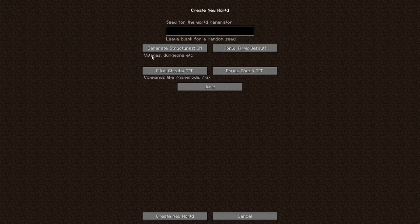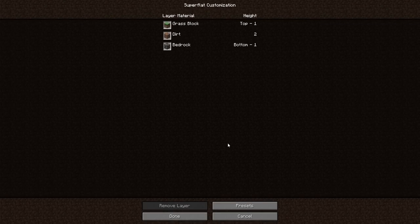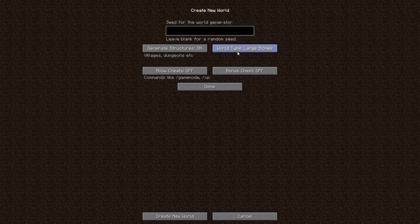We have 'generate structures,' which is very important — it allows you to have villagers, dungeons, and all that stuff, so make sure you have this on. Then we have the world type. We have 'default,' which is a regular nice map. 'Super flat' allows you to customize — I would not recommend this for survival since it's mainly for creative. 'Large biomes' gives a very big map with big biomes, not really my favorite.